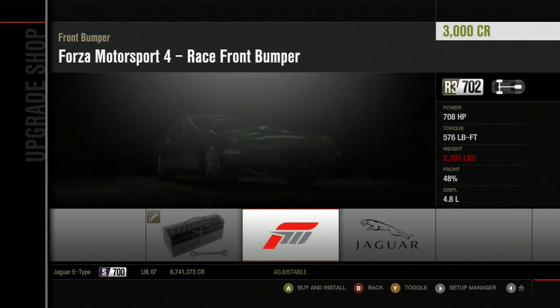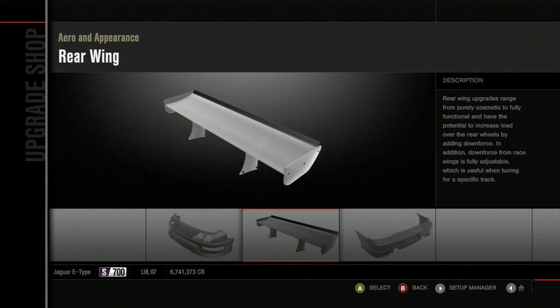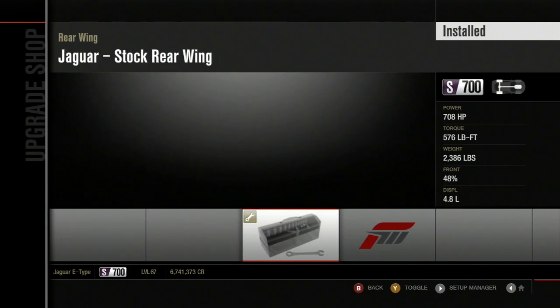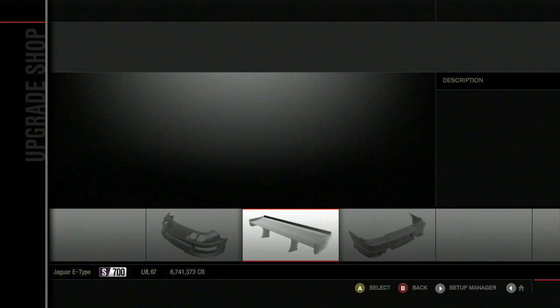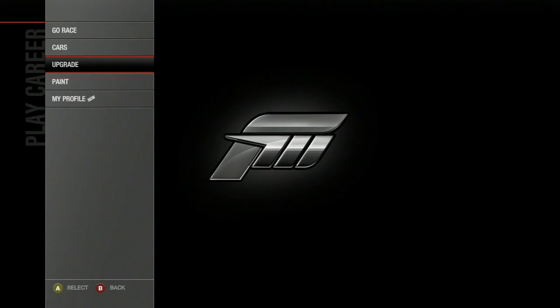I'm very tempted to put some aero on this thing, just to have some downforce help me a little bit. But eh, I'll just keep it as is. Let the science experiment commence — before it's time to go to the fifth column, the Jaguar showcase, and our first S-Class event of the event list.